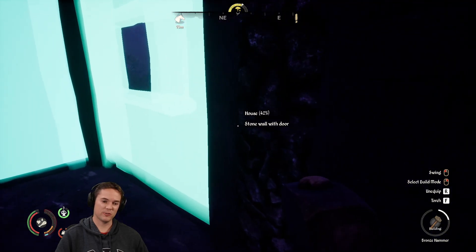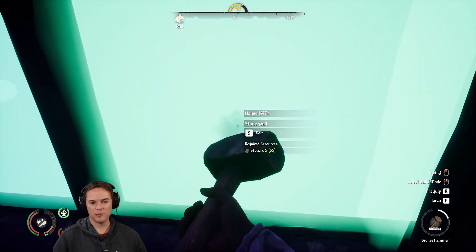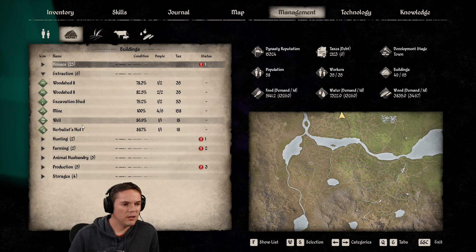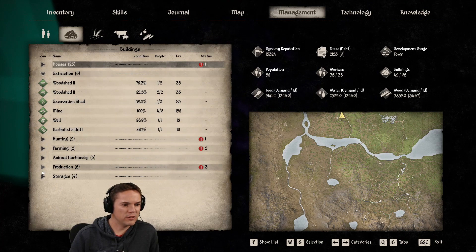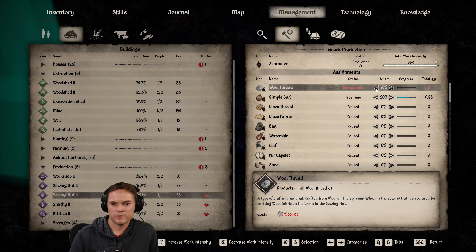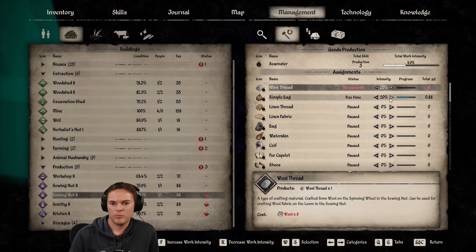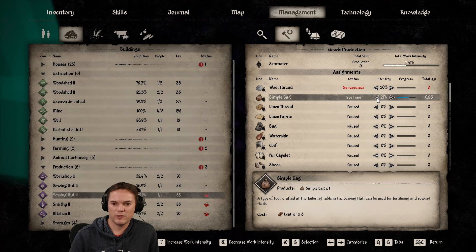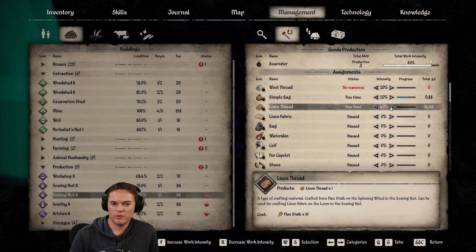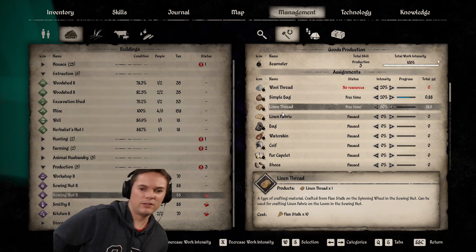We'll definitely have to work on production — maybe that should be the next big grind. I could definitely do some sewing. Let me go into management. I was going to change over the sewing hut number two — yeah, turn the wool off altogether. Probably don't need two sewing huts now. I'll drop it down to 20 percent because they will get some wool thread. Leave it at that and go to linen thread for all the rest. They should produce quite a bit of linen. The simple bags are just for producing things to farm with, and this should level up quite nicely.